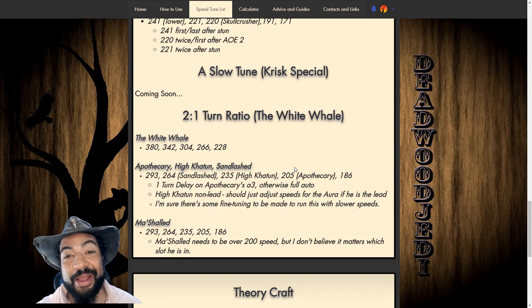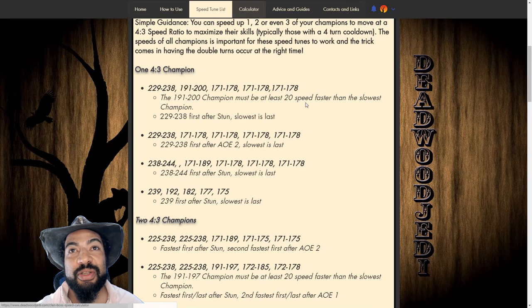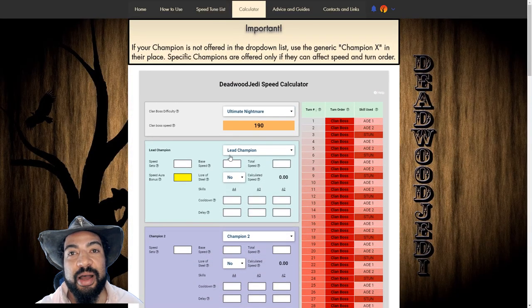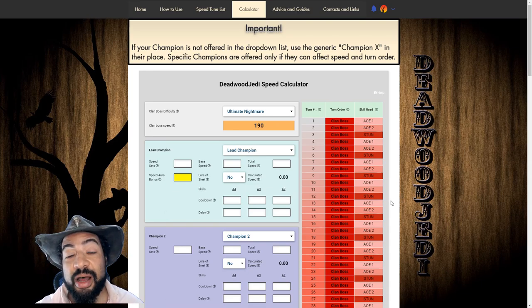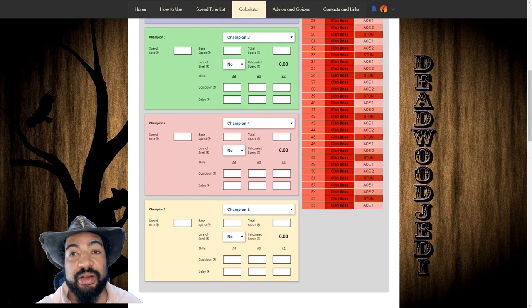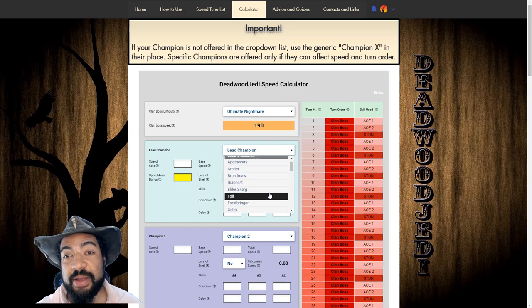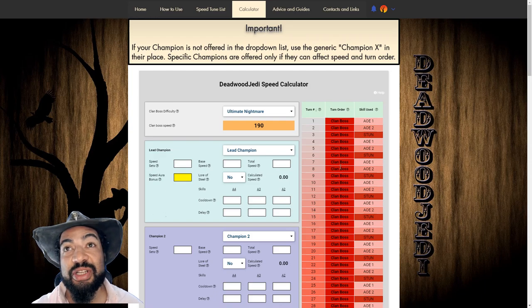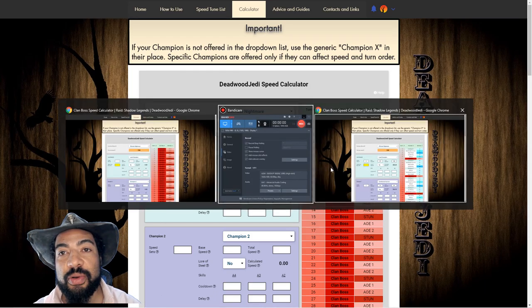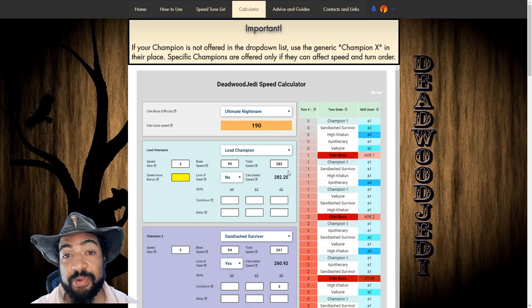Down here I have that white whale list — the two to one speed ratio — which I'm just super excited about. We also have our speed calculator, and this is where I came up with all of these speed tunes. I've been using this for months for my own clan boss team. On here you're able to fill in the speeds of your champions, even select speed champions that do turn meter boosts or speed buffs. You can even do the skills here. I'm going to go over that in just a second. I have this propped up already — I'm going to show you the speeds and how I put it in the calculator for this composition.